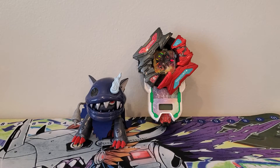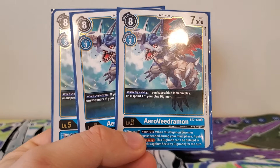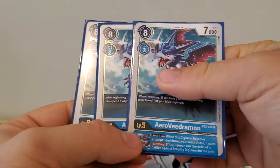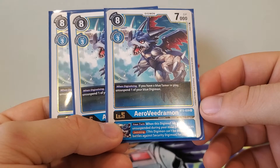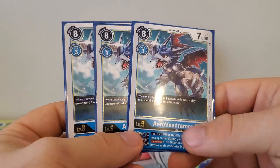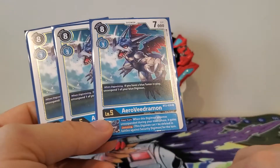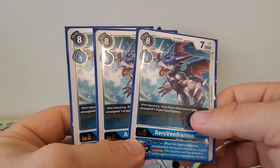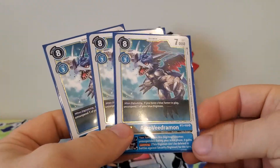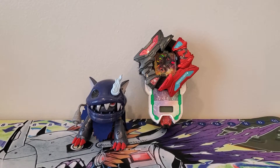Back to the Vedramon stuff, we got three copies of this Aero Vedramon: eight play cost, three digivolution cost, 7,000 DP. When digivolving, if you have a blue tamer in play, unsuspend one of your blue Digimon. The inherited effect: when this Digimon becomes unsuspended during your main phase, it gains jamming for the turn. So it can work together where if you've got a Mega out with this ability underneath it and you unsuspend it, he gains jamming and you can attack again — super great.